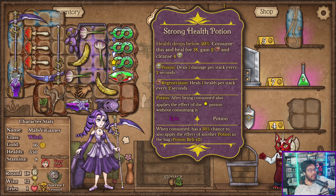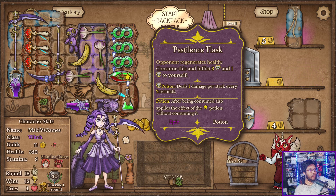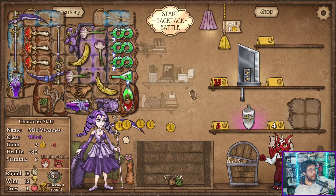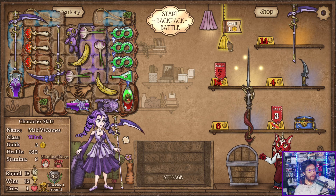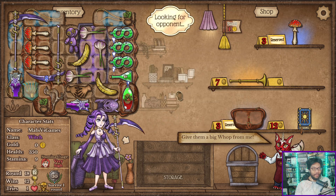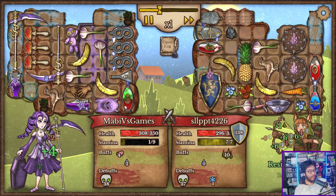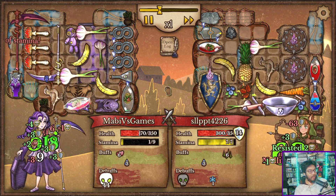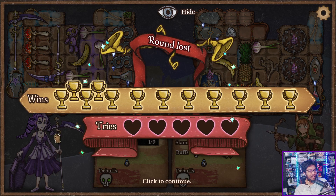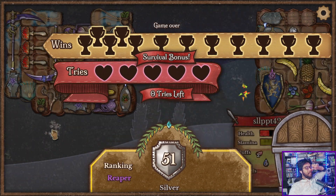Strong health potion. This needs to go on the bottom right. Another one of these. I think I'm just giving up on this. I ran out of stamina — but it's just these things need to pop off, that's what I care about. It's not working. Well I tried — that's fun. God, the double death scythe.